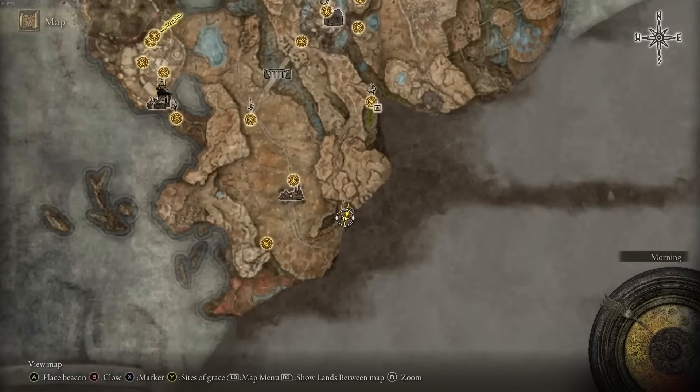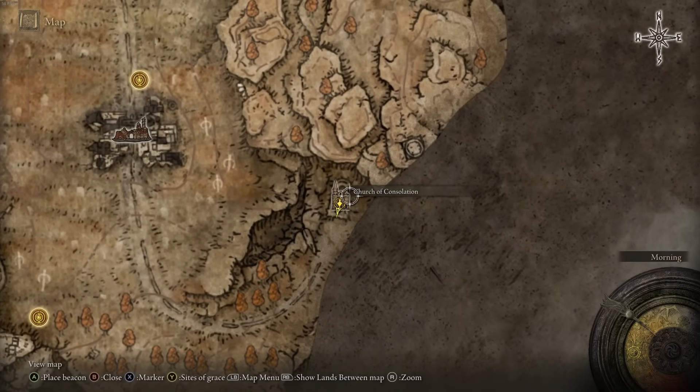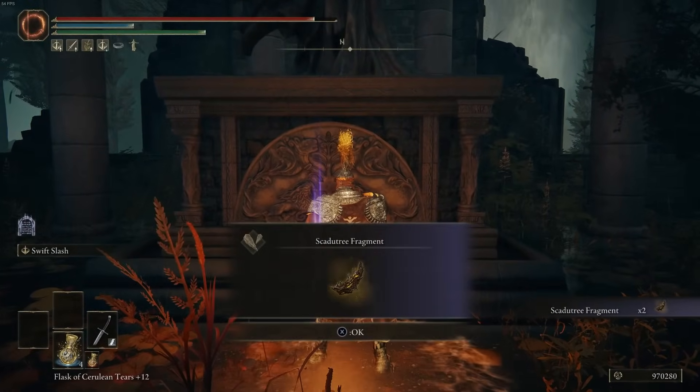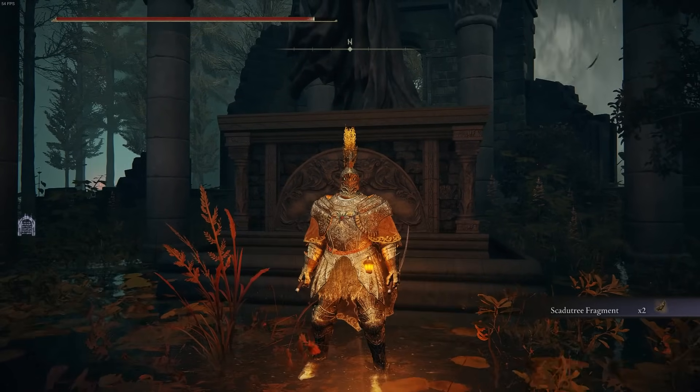The next one is at the Church of Constellation towards the south of the Graveside Plains. When you get to this location you will fight an NPC boss, and after defeating him you will see two Scadu Tree Fragments in front of the statue. It counts as two, so you get two within this one collection.